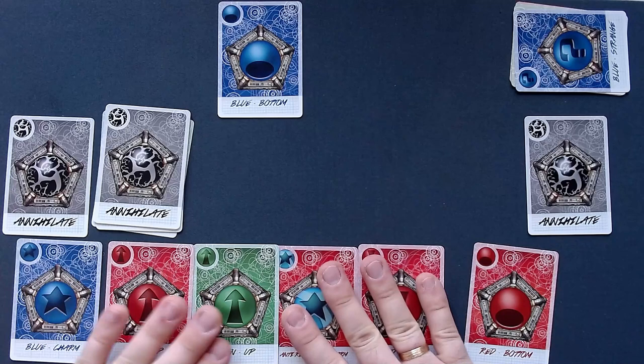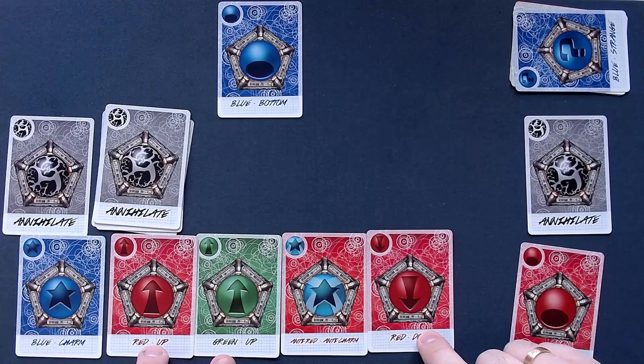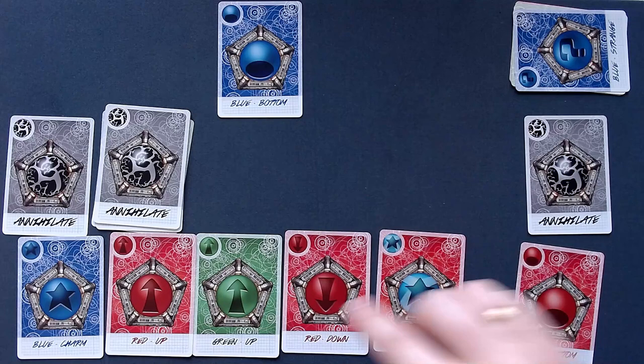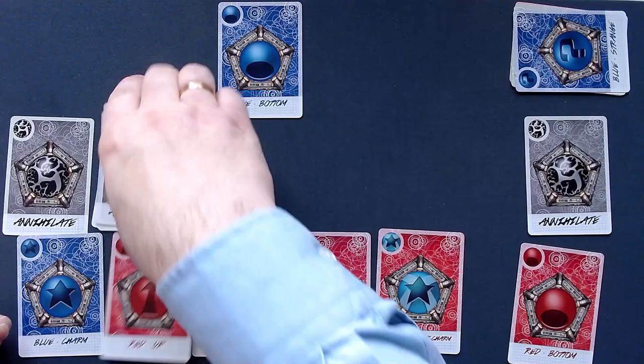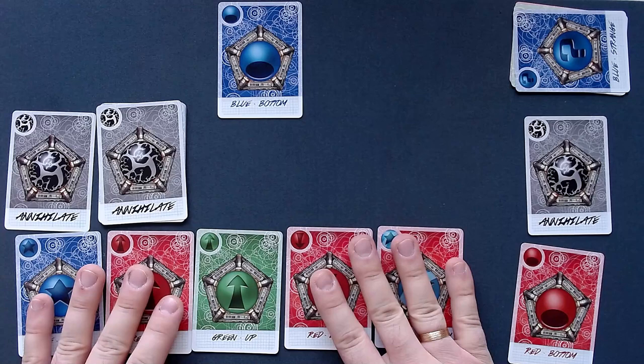These are all confined. We need two up — we have that. We need one down — we have that. We need a charm and an anti-charm — we have all of that. Then we need blue, red, green — we have that. We need a color that is red and its anti-color, anti-red. So we actually made it! That was the last round — we would have had one more round after that. So it was really, really close. But I'm so happy that I was actually able to win while shooting this video, because this game is really tough.